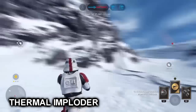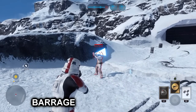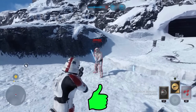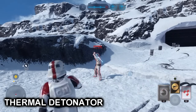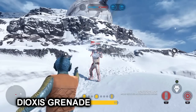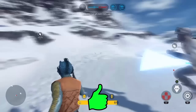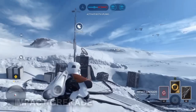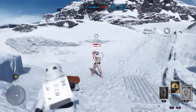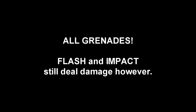Next we tested a range of grenades — we just wanted to see what Luke can actually block. We found out that Luke can block pretty much everything and anything. All grenades actually deflect all star cards, although by the time you deflect the flash grenade or the impact grenade, they will still have their full effect, because the impact grenade just blows up upon impact still.